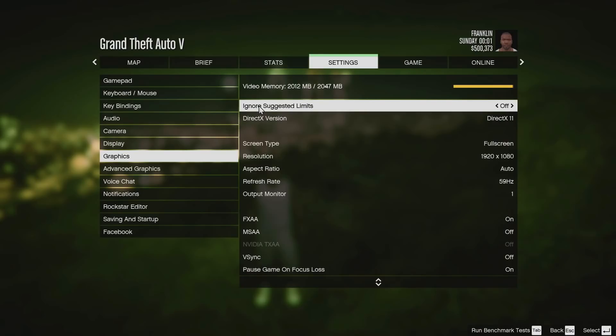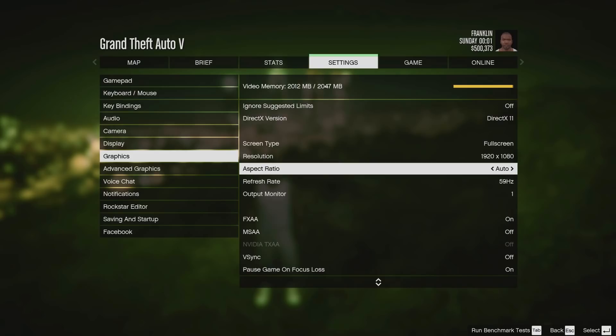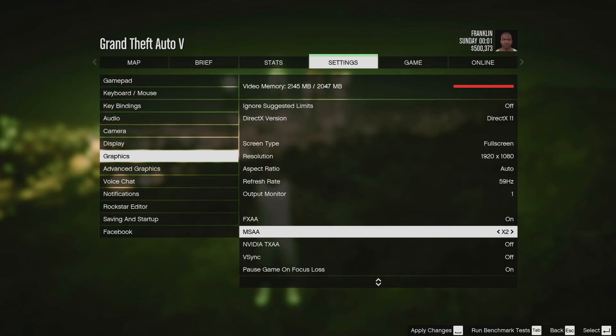There is an option to exceed your memory limit, but I do not recommend this because your game may crash. I'm using DirectX 11 because I think it's the most optimized, but if you're really struggling with your video memory, you can use another version. I turned MSAA off because it uses up a lot more memory, while FXAA does not.